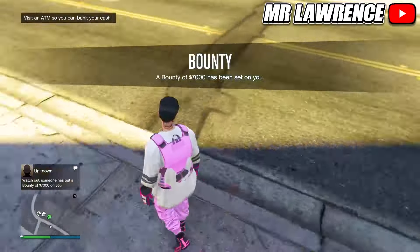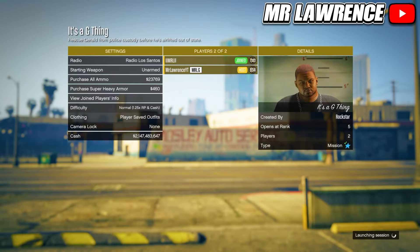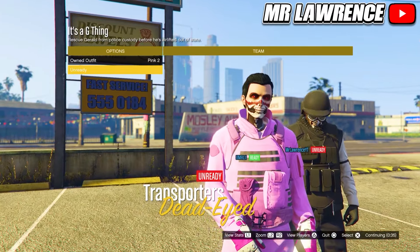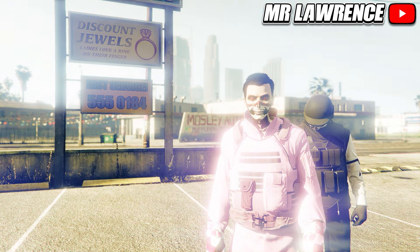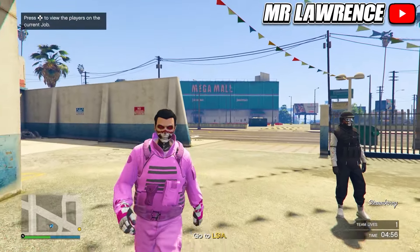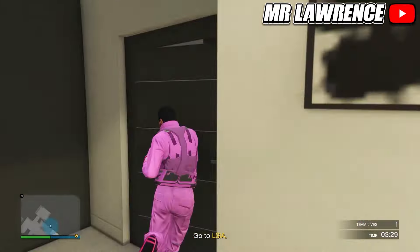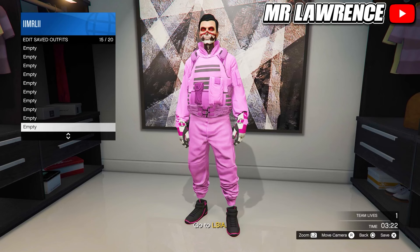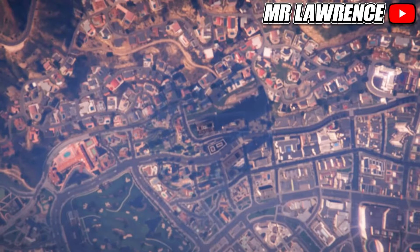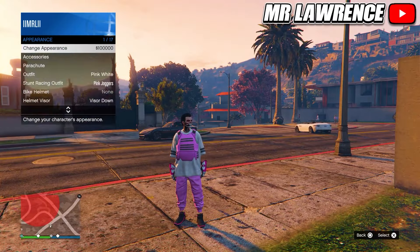For the next outfit you can keep this outfit equipped and then start the clothing merch job one last time. Change the clothing to player saved outfit, invite someone and start. Now switch your outfit twice to the right and ready up. Then make your way over to your apartment and go to your wardrobe. Delete the pink component outfits and save this outfit in slot 16. Then leave the mission one last time. You can now equip your modded outfit and you will now have four amazing pink modded outfits.